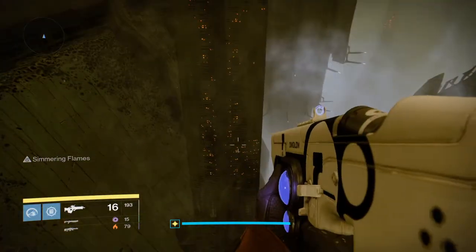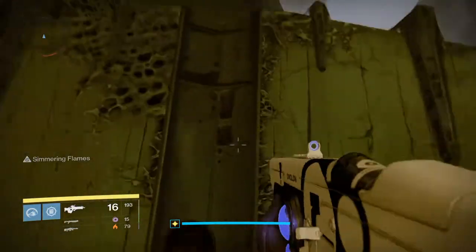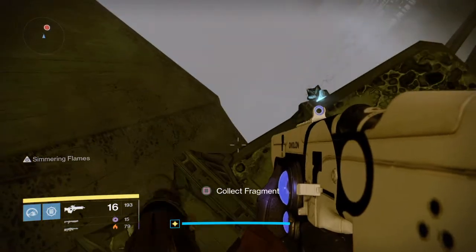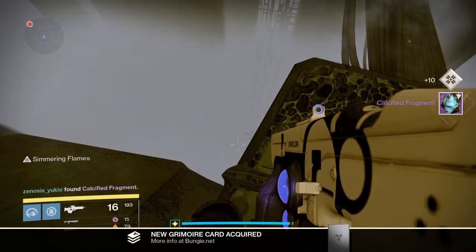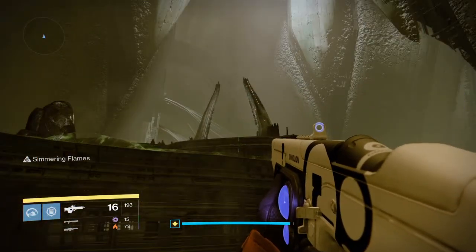So let's go on over. You get on this pillar here — it's the second pillar — and just on the other side of it, if you look down, there's the Calcified Fragment. That's unlucky number 13. Let's grab it! So that's Calcified Fragment number 13, just off the side of the Court of Oryx.